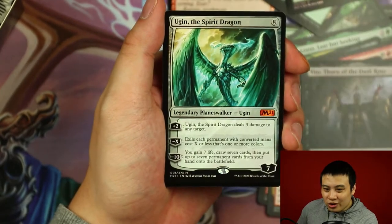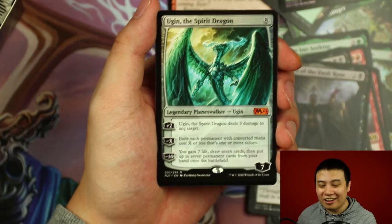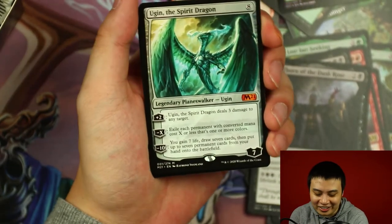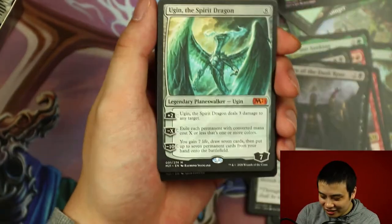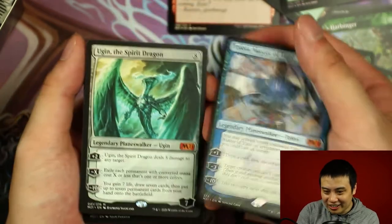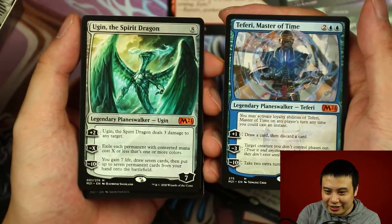Dryad and... It took us three boxes, but this box gave us Teferi and Ugin. Wow. Now this is the monster box — this is what you want to see when you're cracking packs. This is the mother lode. There you go.